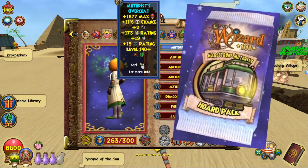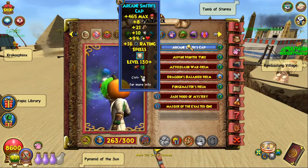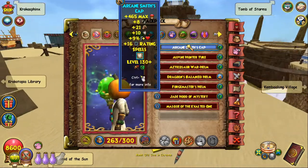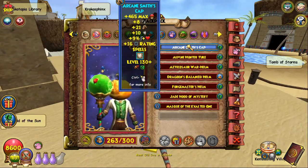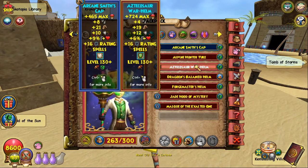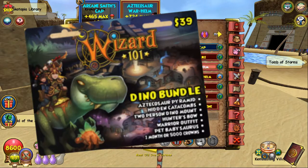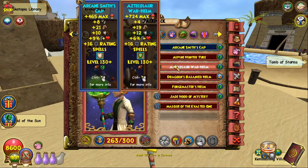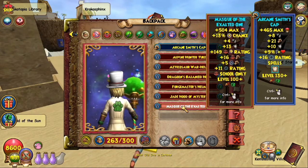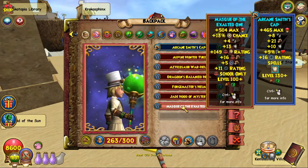The hat — not gonna lie, the hat's a little bit pay-to-win. It's the Arcane Smith's Cap from the Arcane Village Bundle, which is a retired bundle that costs $40. If you don't have it, I completely understand. An alternative would be the Azteca's War Helm, but that's also from a retired $40 bundle. If you don't have either of these, you need to go for Mats of Exalted, and most likely you'll play hybrid Nova.